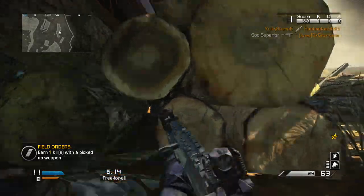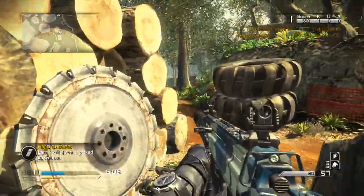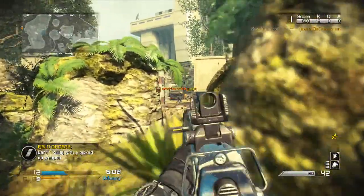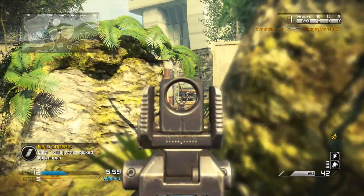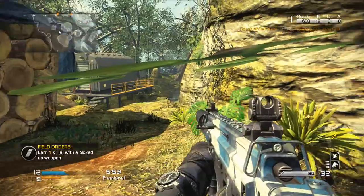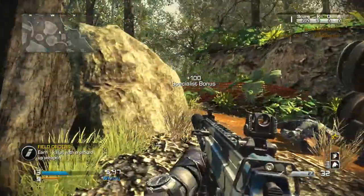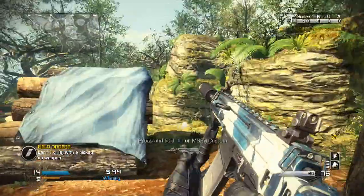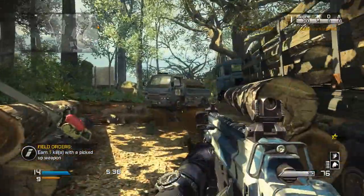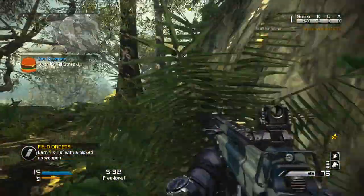The only recommendation I have for the SA805 is: put on grip. I learned that the hard way — I was using silencer and extended mags, which had been my setup for nearly every class forever. Extended mags are great for domination when you run into multiple enemies, but in free-for-all I realized it's a high-recoil gun and I won't get overwhelmed by people, so I threw on the grip and it paid off.